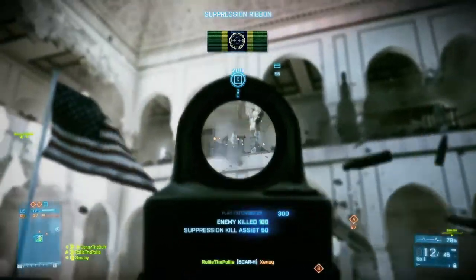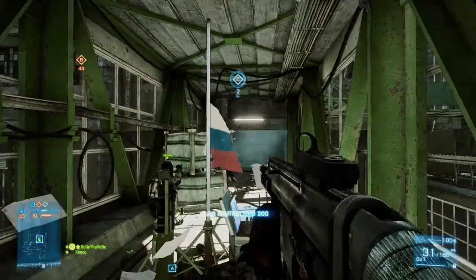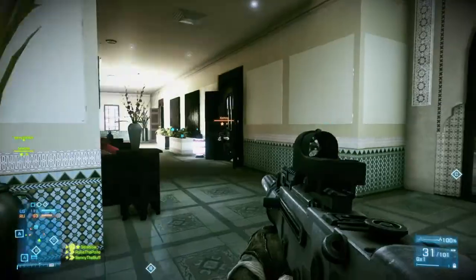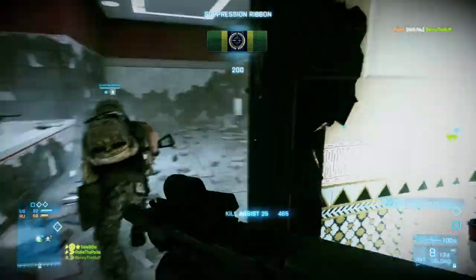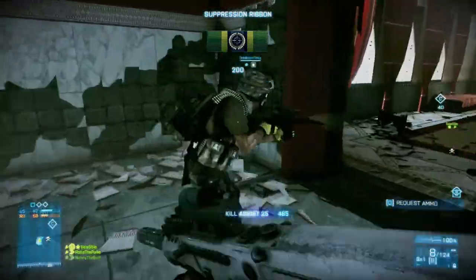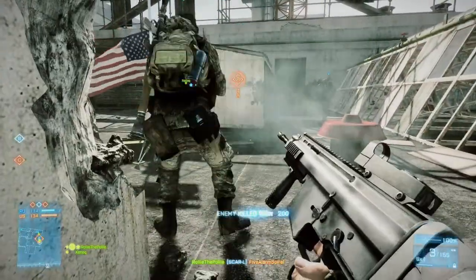Conquest Domination is the Close Quarters take on Conquest. You basically have fewer flags with much quicker cap time, so flags tend to change owners very quickly. But also you have no safe spawns, no home bases. So it's really important that you keep control of these key areas. Squad play is the key factor in achieving victory in Conquest Domination, because you have no other safe zone.